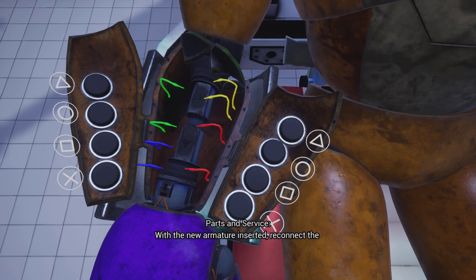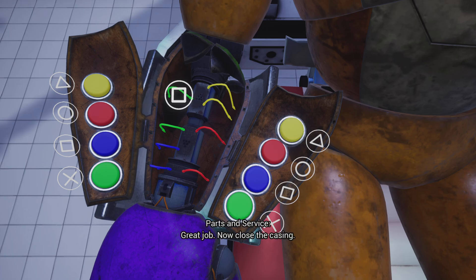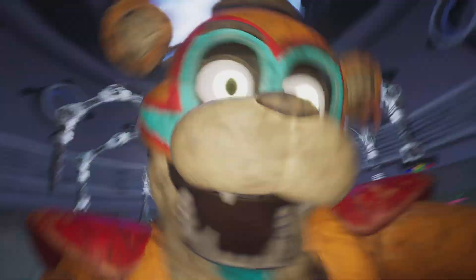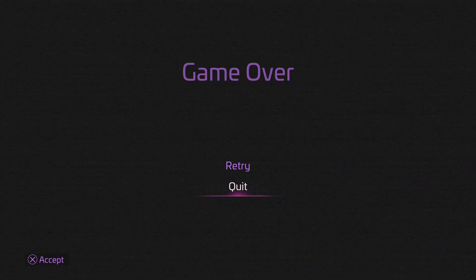With the new armature inserted, reconnect the colored wires. Oh my gosh. I clicked at the right time. I clicked square, didn't I? Oh my gosh.